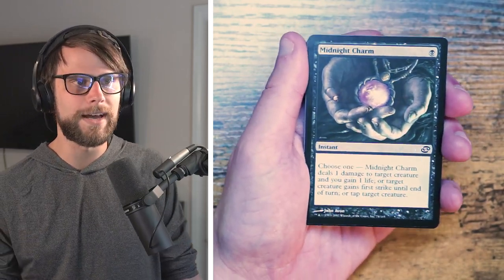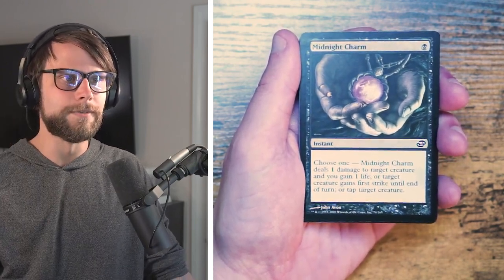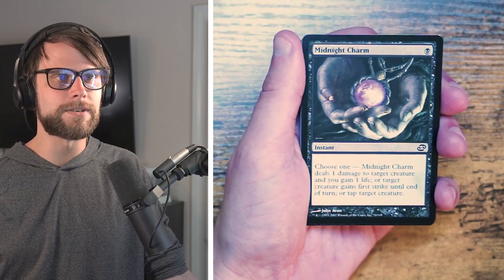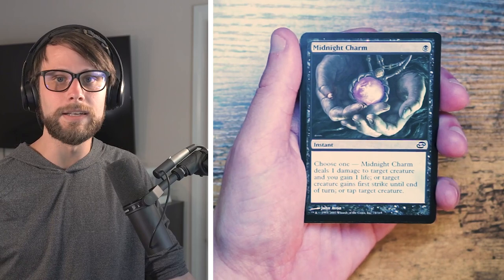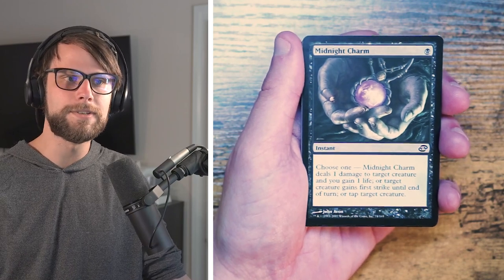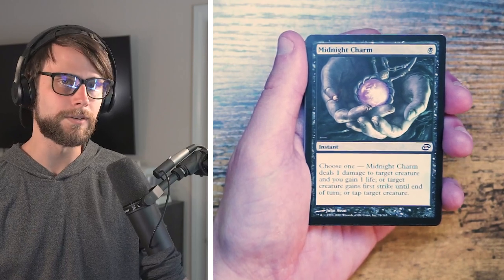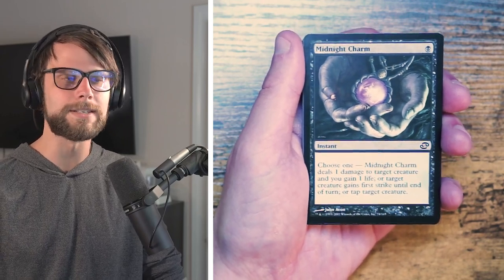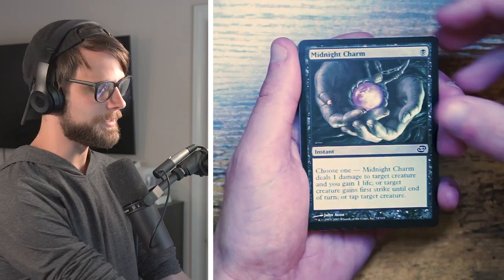Midnight Charm — one black for an instant, choose one: deal one damage to target creature and gain a life, or target creature gains first strike until end of turn, or tap target creature. There was a whole cycle of these charms. They're generally small, flexible pieces for a given color — useful in some scenarios but not something you want to take early. They're great to pick up later in the pack once you've established your colors — a nice combat trick, but definitely not a first pick.